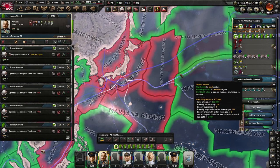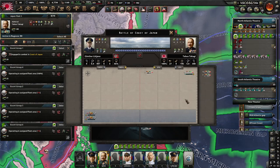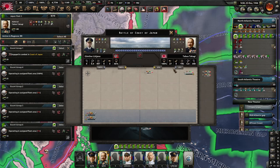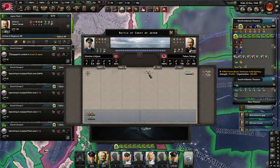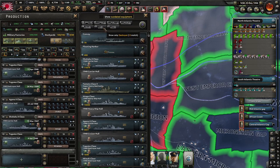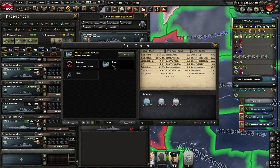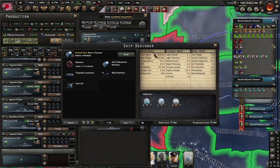Let me double check our destroyer escorts. There is actually an ongoing combat - yes they are sinking the submarines and sinking the convoys, but while our destroyer escorts are busy they seem to be not quite capable of actually catching these submarines. These are the Shimushu 2 class destroyer escorts - we do have the Type 93 sonar and the modern depth charges in here.